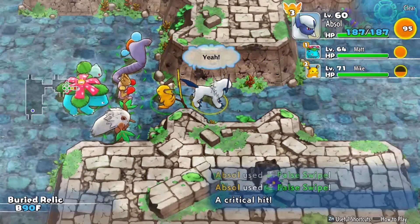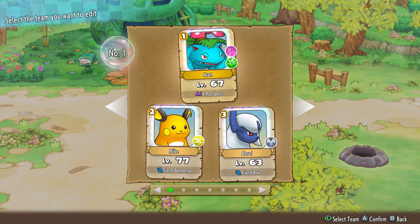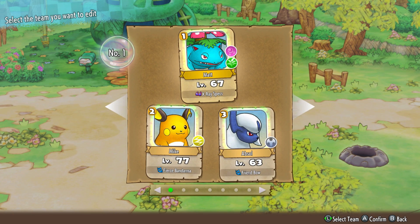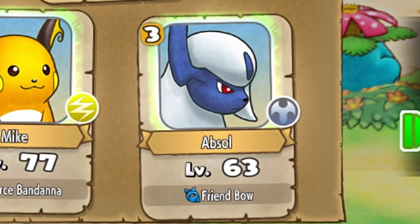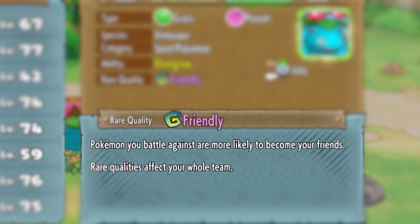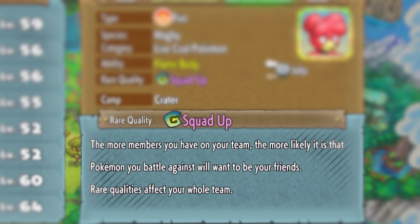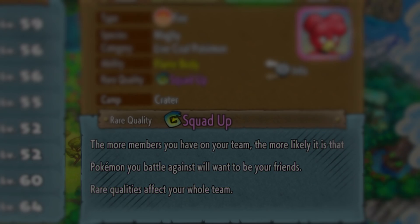There are still some unknowns when it comes to efficiently hunting shinies in this game, but I took some precautions with my team to make recruiting them easier. What I did was equip my Absol with a Friend Bow, teach it the move False Swipe from a TM, and bring my Venusaur with the Friendly Rare quality, which makes it easier to befriend Pokémon. A couple of things I didn't utilize but that are helpful are the Inviting Orb item, which makes befriending easier on the floor you use it on, and the Squad Up Rare quality, which provides an additional befriending bonus if you have a big squad of Pokémon behind you.